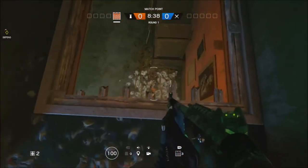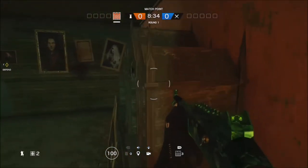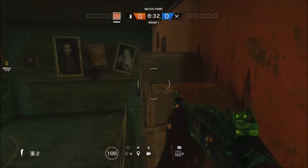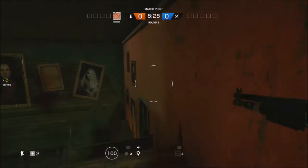As soon as you go, you just want to jump down onto the shield, and you just want to crouch on the shield and look around for the vault option. Keep on spamming the vault button whatever console you're on, and then you will jump up on here.